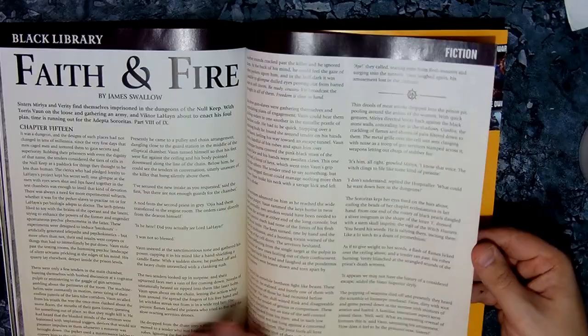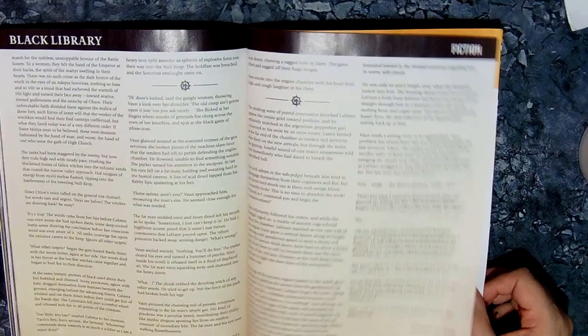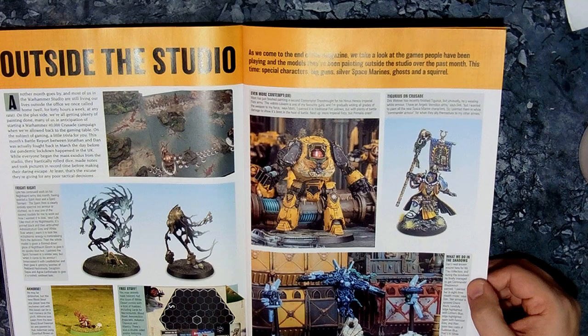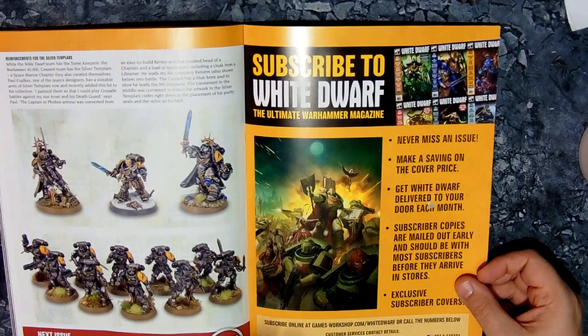Chapter 15 of Faith and Fire continues with the monthly serialised section. And finally, Outside the Studio — because let's face it, no one can get into the studio at the minute. They're showing what staff are getting up to in their own personal time, including a particularly nice piece and what I think is Shadow Sun — yeah, Shadow Sun.